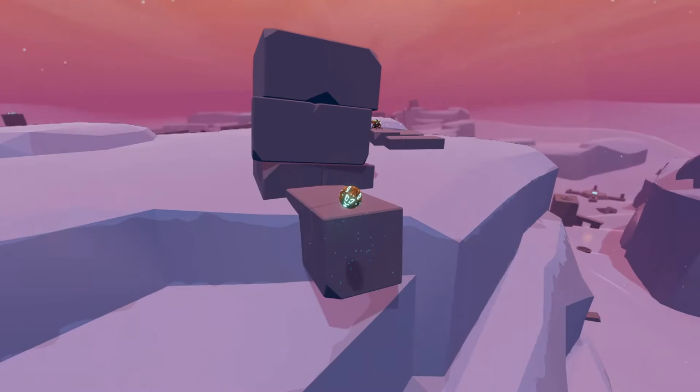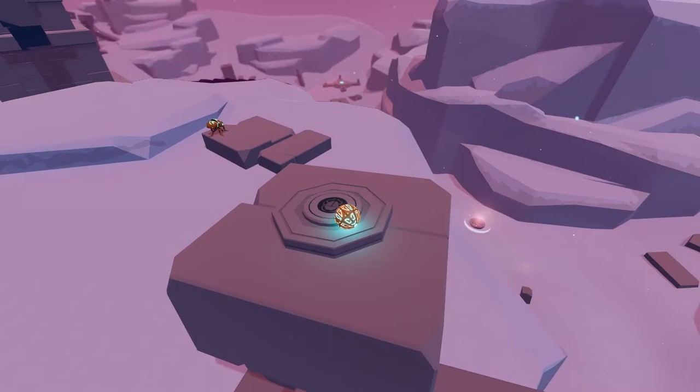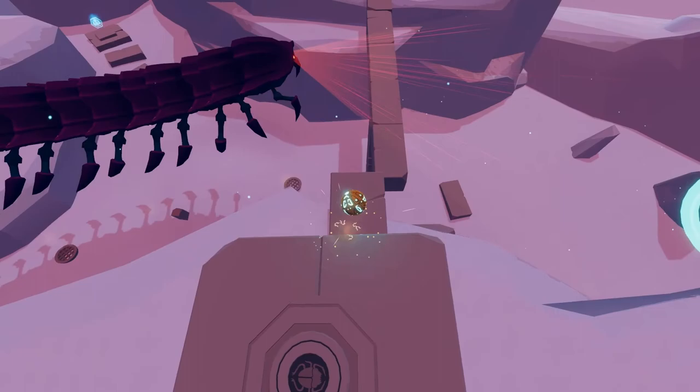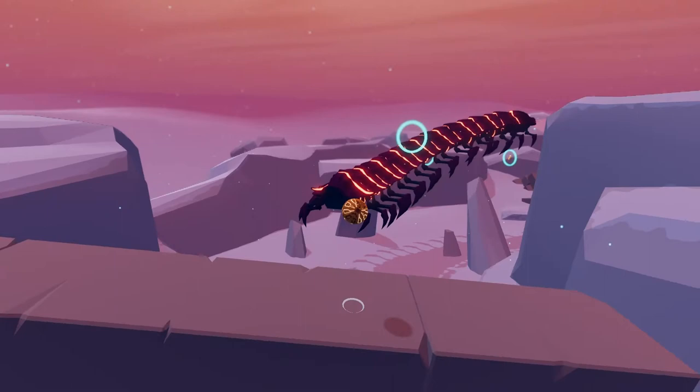I can't show you how to do it exactly, because I already got the avatar. But this is basically how you do it. I'm gonna show it one more time. You just wait here, like this, and then you ground pound, and then you should get the avatar. But it's gonna take you a few tries.